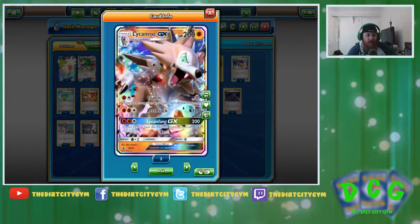And then finally, he's got Lycanfang GX for two Fighting and one Colorless. It does 200 damage, and then you remove two energy attached to Lycanroc — kind of as a finisher. And being that it's a Fighting type, we also have access to Strong Energy to boost all of our attacks at least 20 per Strong Energy. So pretty good stuff there.